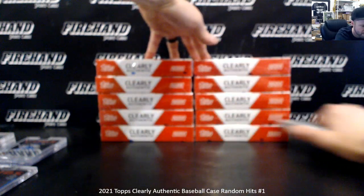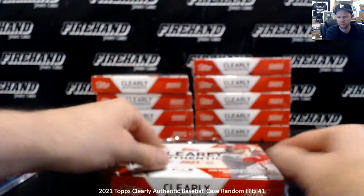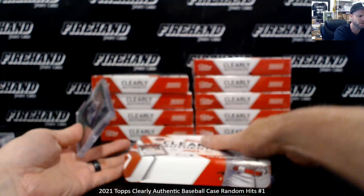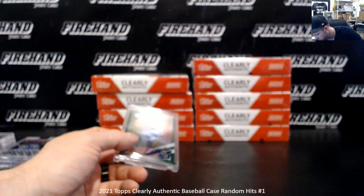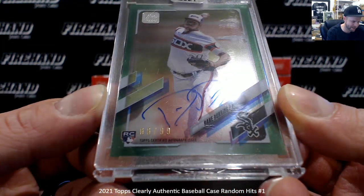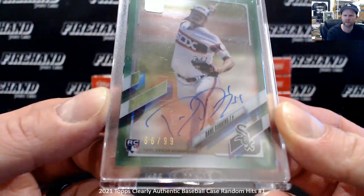10 down and 10 to go. Numbered 66 of 99 — Dane Dunning for the Chicago White Sox.